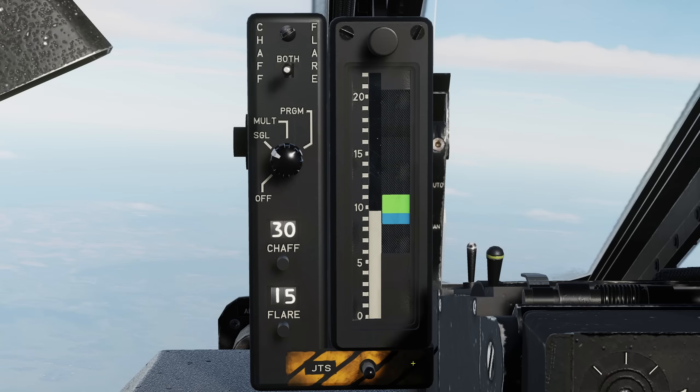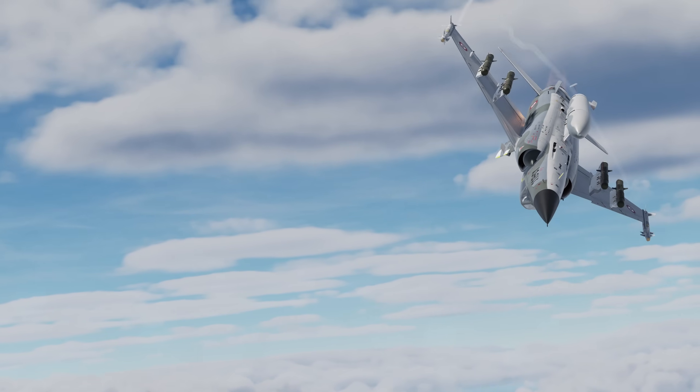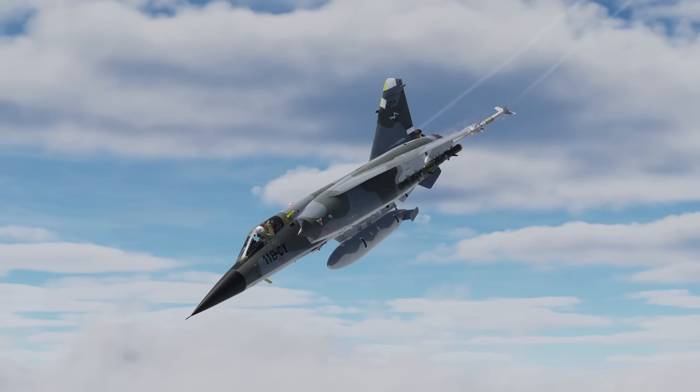Finally, we have the emergency countermeasures jettison switch, which dumps all our flares, useful as a preventative measure to avoid potential fires during emergencies. Deploy chaff against radar threats and flares against heat-seeking missiles. Be careful how you manage your limited supply of flares and avoid lingering in a dangerous area.